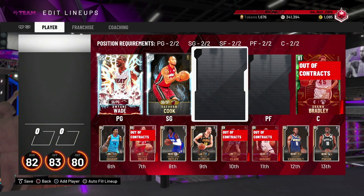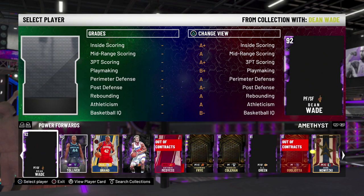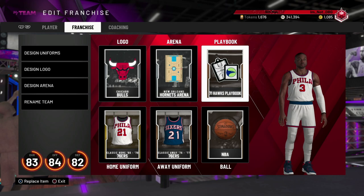The only players you're going to be scoring with are your point guard and your two guard. So you literally just need guys with clamps for the other positions. Iguodala works perfectly fine at the small forward position. For power forward, I normally just use Giannis because I put a diamond contract on him. But let me find some even really cheap power forwards. Jeff Green works perfectly fine - I think he's like 1,000 MT. This squad will win you the games.